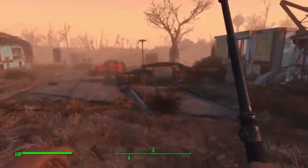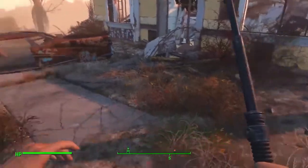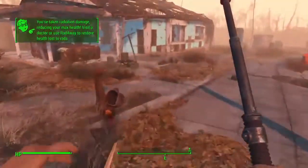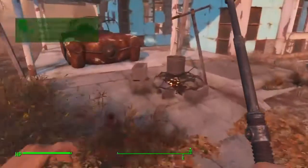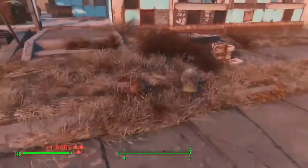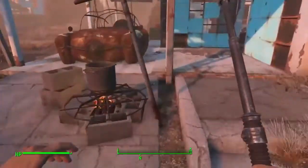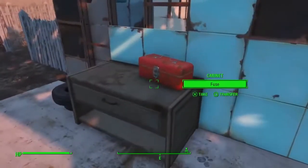And here we have our last two places. I'm heading this way because there is a Rad Roach here. We got him, just so he doesn't bug me later. This mailbox has been knocked over. Now this is a cooking station — you can as you guess cook food there. For instance all these Rad Roach meats we've been collecting, we can actually cook them and make something that we can eat that doesn't actually give us radiation.